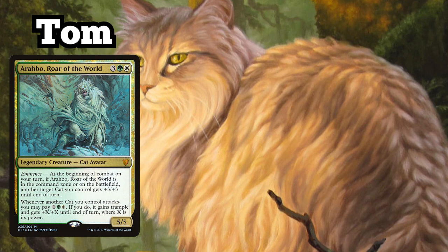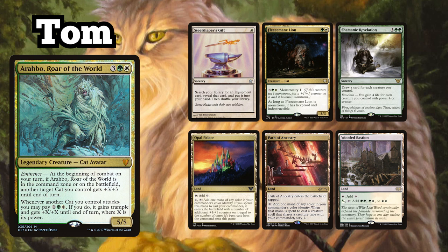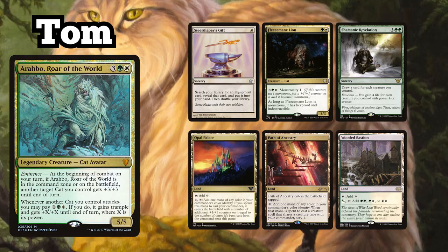Tom is playing the Arabo Roar of the World Cat Tribal deck and starts the game with a hand of Steel Shaper's Gift, Fleecemane Lion, Shamanic Revelation, Opal Palace, Path of Ancestry and Wooded Bastion.